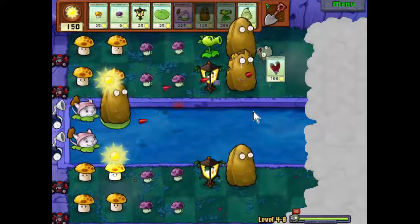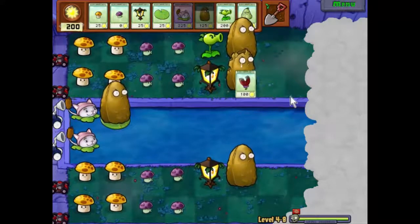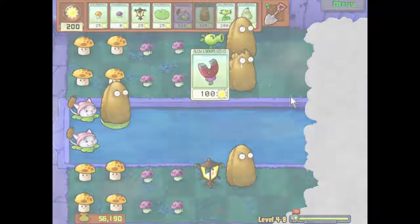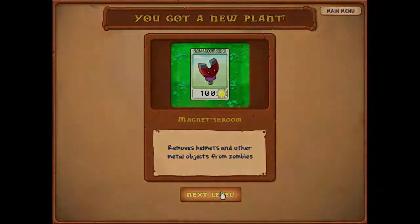There you go — that's level four-eight I think. Oh there we go, the Magnet Shroom. Magnet Shroom removes helmets and other metal objects from zombies. I do like that one — we'll probably use it next level. But until then, I've been Simon Parsons. This has been Plants vs Zombies. Thank you and good night.